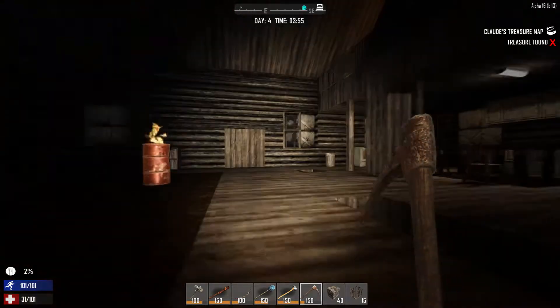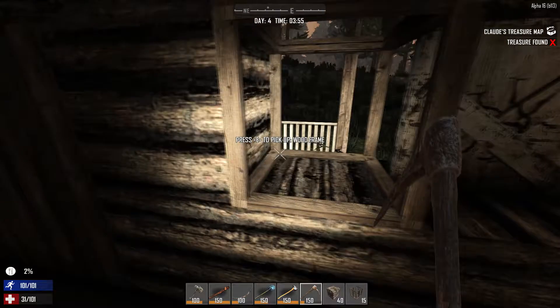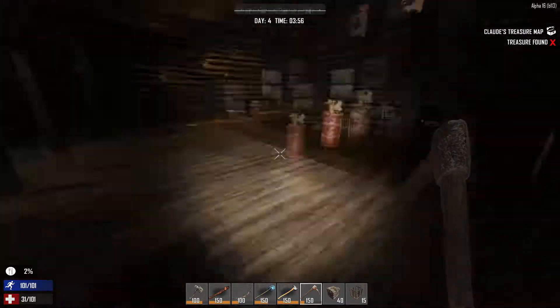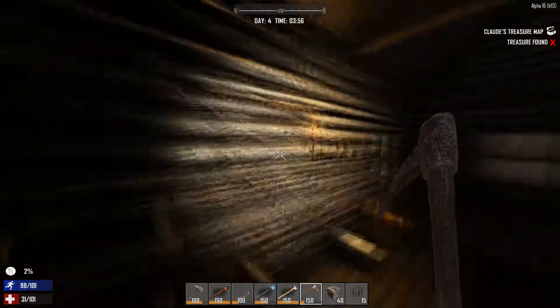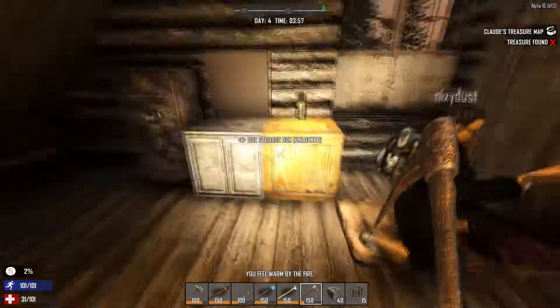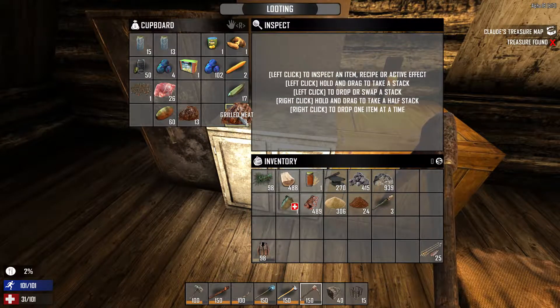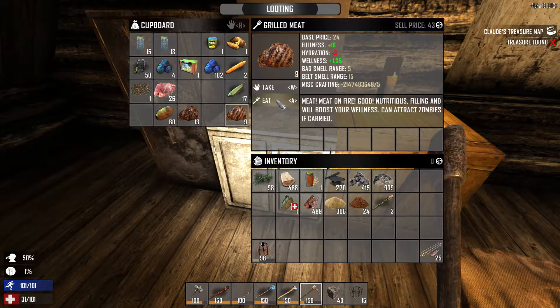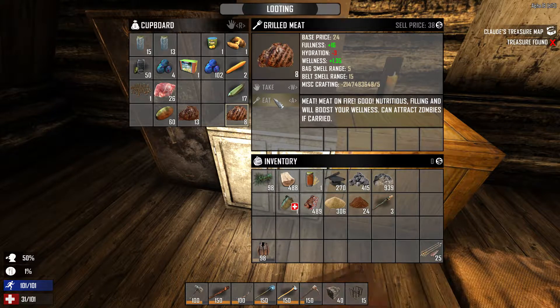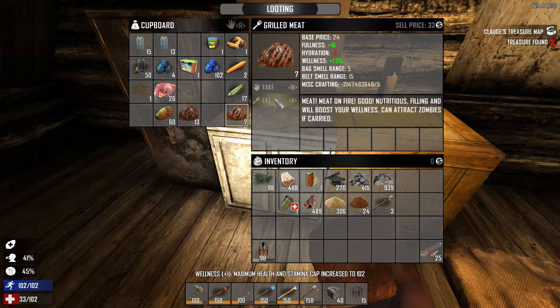Basically what we're doing is just getting ready for the horde - the seven-day horde. We're planning to leave this area after the first horde, so this isn't really where we wanted to set up a base. But this way we finish what we need to do in the town and then go find a better spot to set up.